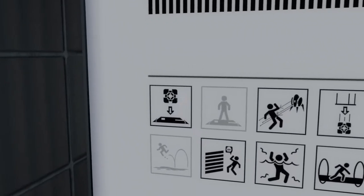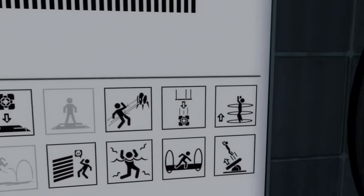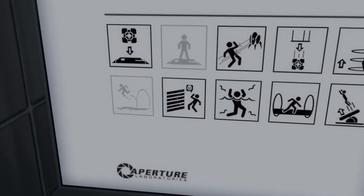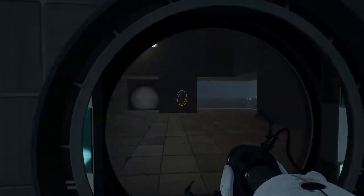The chamber features the placing of cubes upon buttons — why do I always say that backwards — turrets, they're always fun, tubes that will deliver cubes, conveyance beam usage, faith plate leapings, light bridge walkings, deadly deadly goo drownings, and deadly deadly laser death wall dyings. Pain and death — you know what they do, we all know what they do by now.